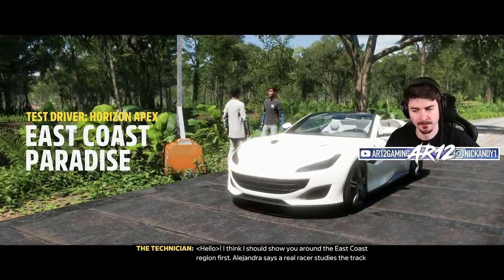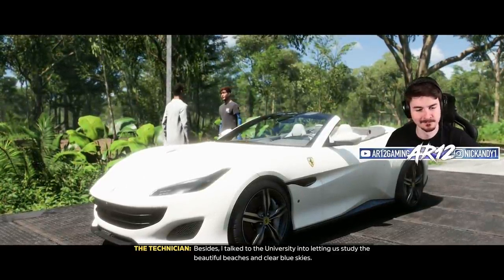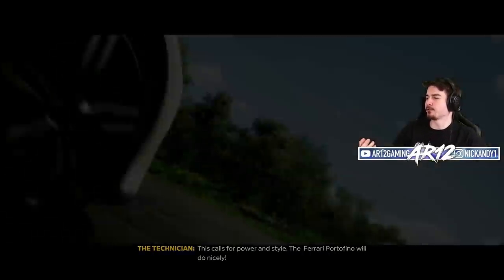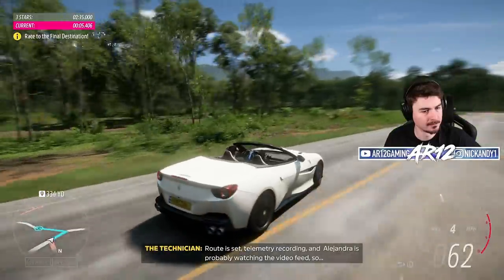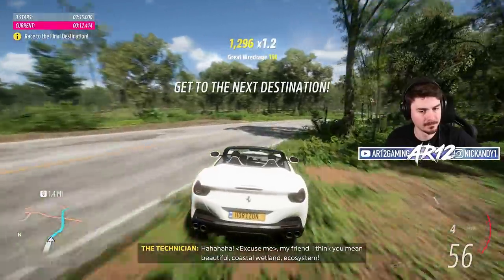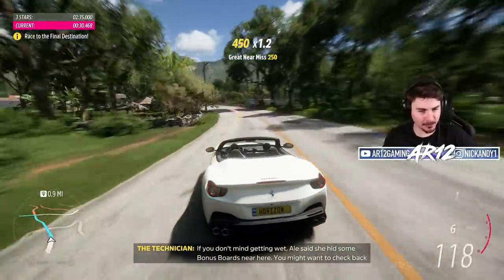I think I should show you around the East Coast region first. Alejandra says a real racer studies the track beforehand — she talked the university into letting them study the beautiful beaches and clear blue skies. These calls for power and style. If I knew there was a Ferrari Portofino somewhere in my university career, I probably would have tried a little bit harder. And Alejandra is probably watching the video feed, so she could have picked something nicer.